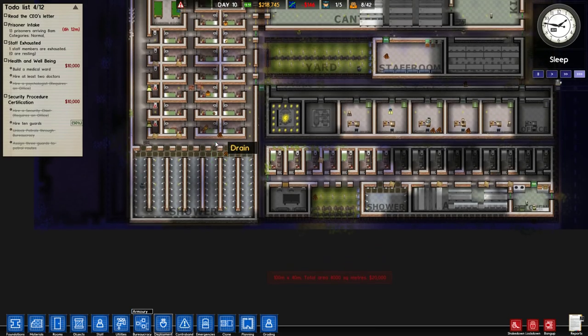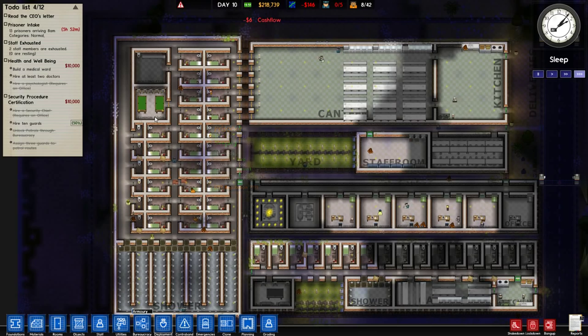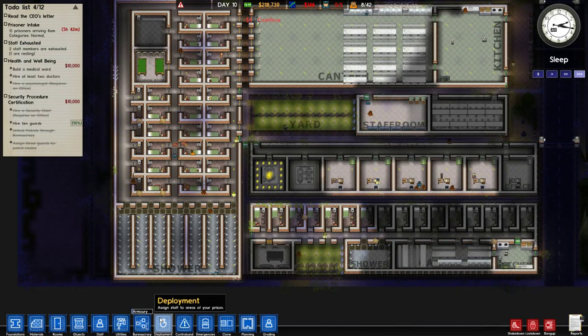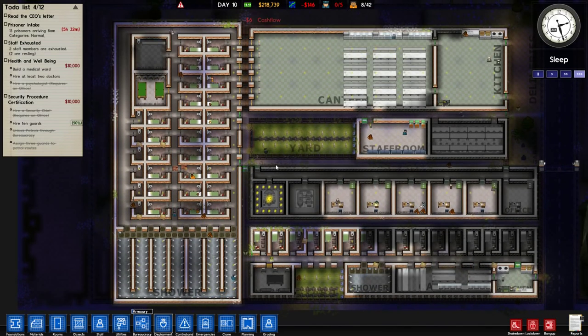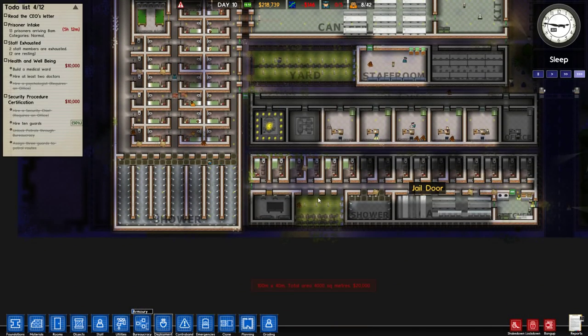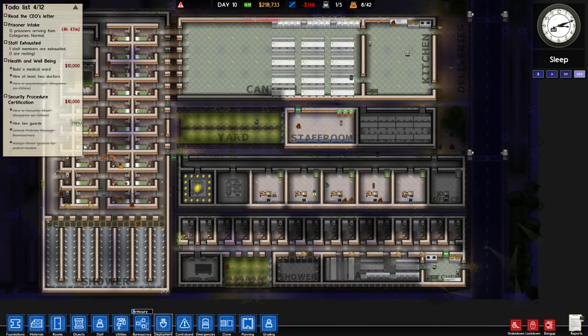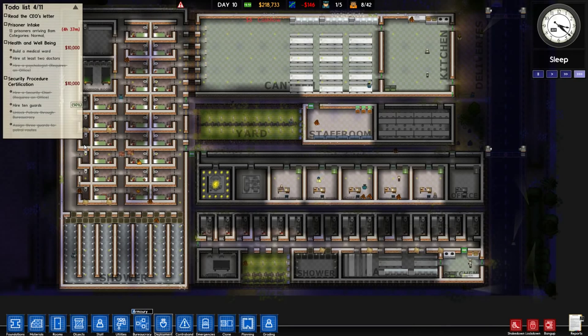So we're losing a lot of money on a daily basis. I could hire more guards and start chasing those grants, but I don't necessarily think it's the most important thing. I also don't think we necessarily need a medical ward yet until things start to go terribly terribly wrong. I definitely don't wanna have like 8 guards for 13 prisoners — that seems financially unstable to me.